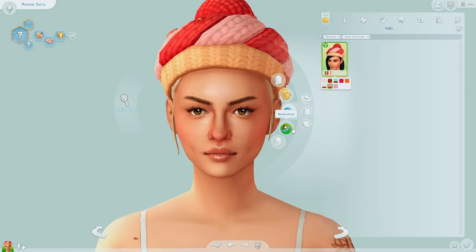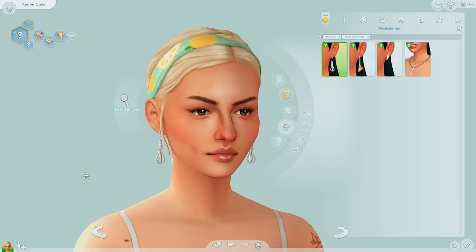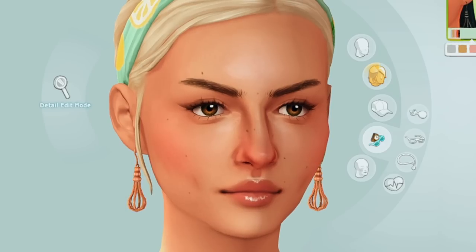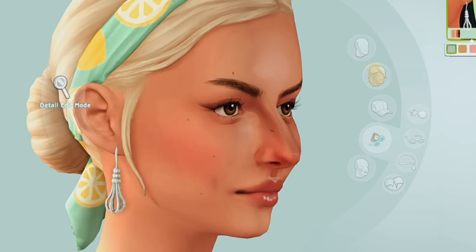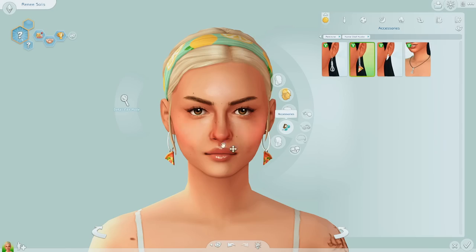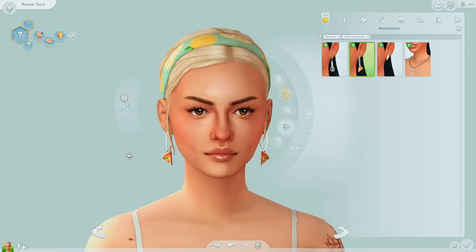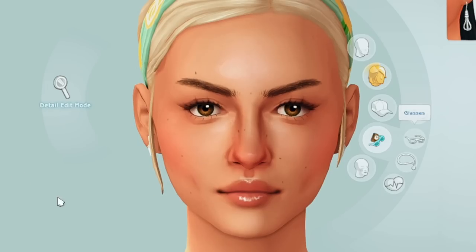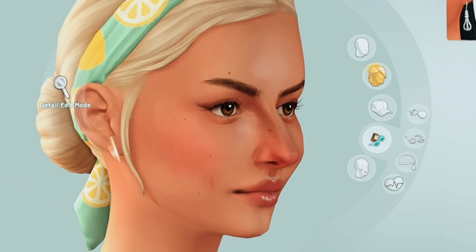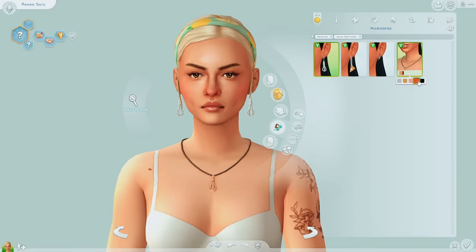I don't really like the hat to be honest. As for accessories, we have the whisk earrings, which I think are kind of cute — they're abstract enough that if you didn't know this was from this pack, it could just look like a little design. Then we have the pizza ones. Honestly, I just want to take off the pizzas and use these cute little hoops. And then we have these knives.